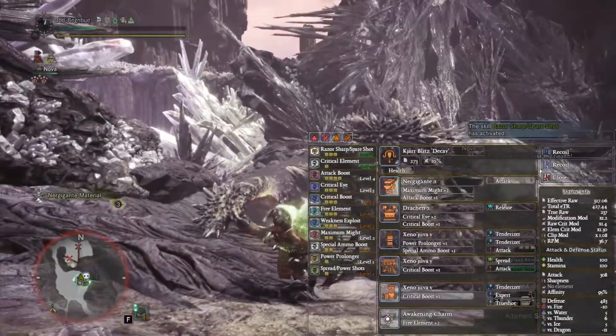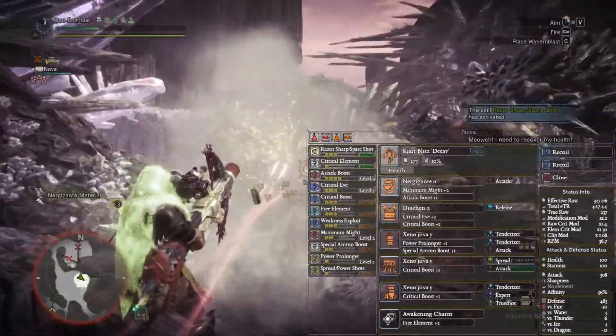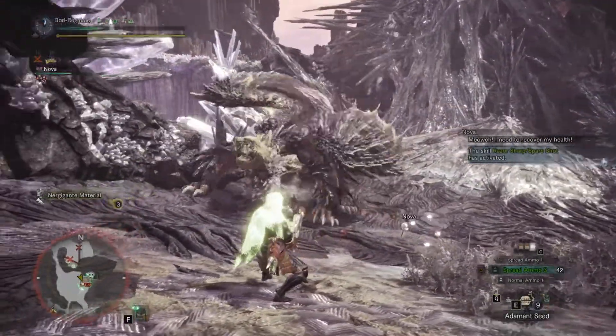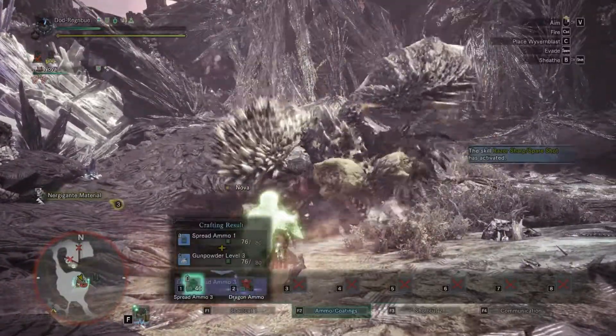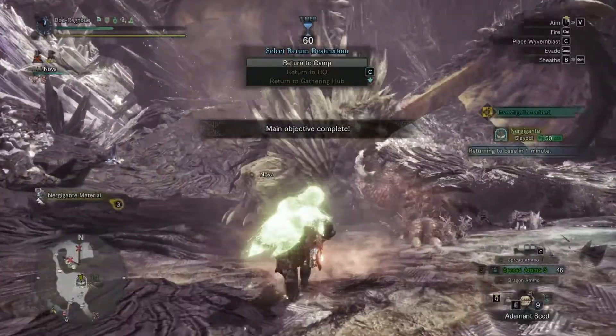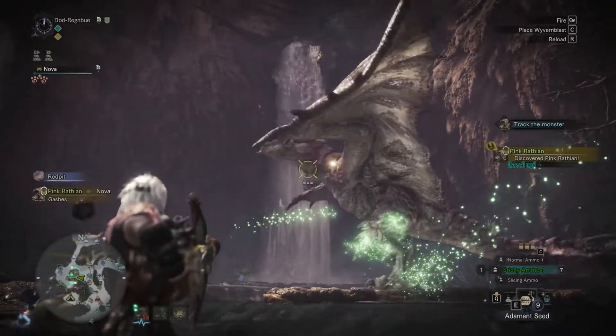In total this has 327 EFR and 95% affinity. If you're pretty good at dodging, unlike me — as you can clearly see I'm so bad with this build — feel free to put in a damage or perhaps even a health augment. You can possibly put another attack decoration where that expert is; it's entirely up to you.